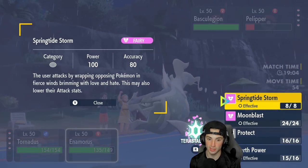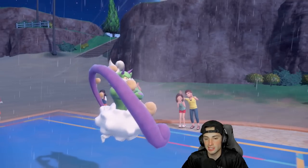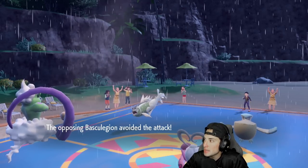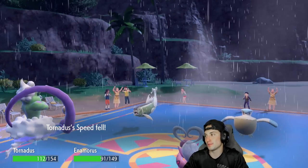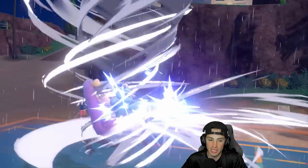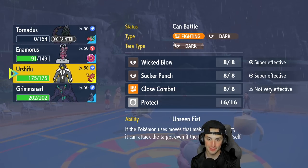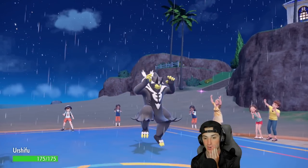Barraskewda at full speed is scary. I'm not going to Terastallize — just going to go for Springtide Storm and Tailwind to match speed. Barraskewda is faster though. Springtide Storm misses BOTH Pokémon — it's the only genie move that's not 100% accuracy, and it misses in the rain too. That is wild. I get a speed drop from Icy Wind, which is good, but Hurricane takes out Tornadus. Springtide Storm missing like that really hurts.